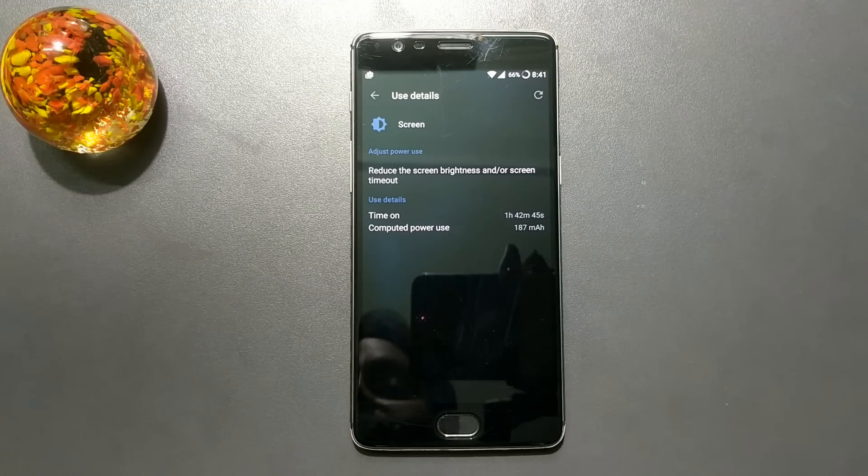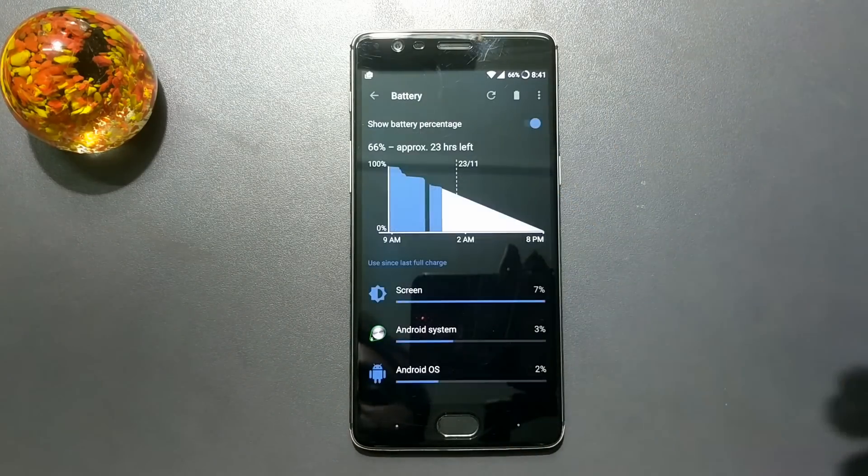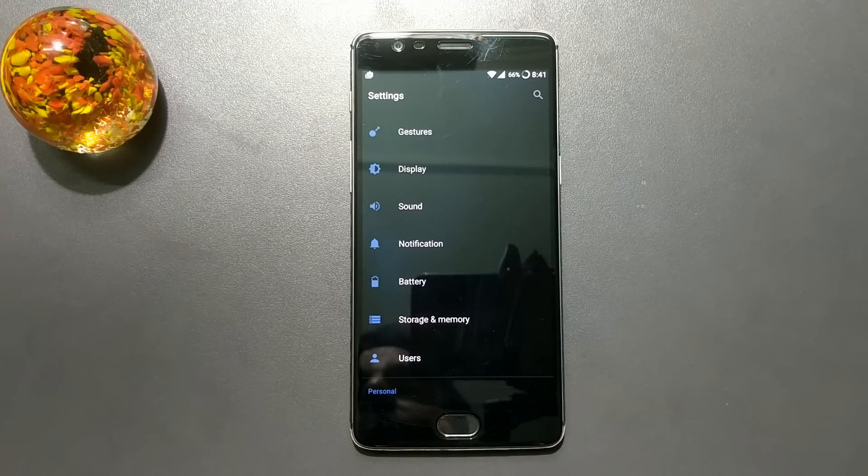Compared to the official build 3.2.7 — which I used for two to three days and got near five hours of screen on time — this beta is a bit improved compared to stable build 3.5. Since we are almost nearing the final release, if you are okay with four hours of screen on time there should be no problem, and you have the Dash Charger to easily top up quickly.